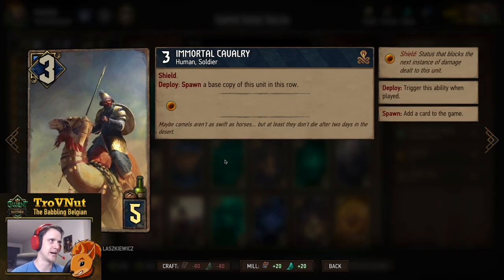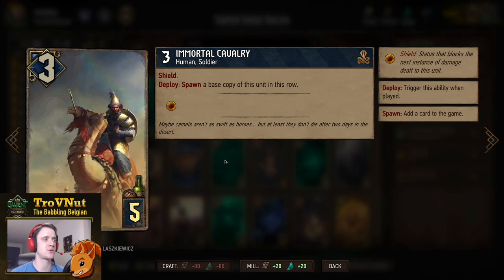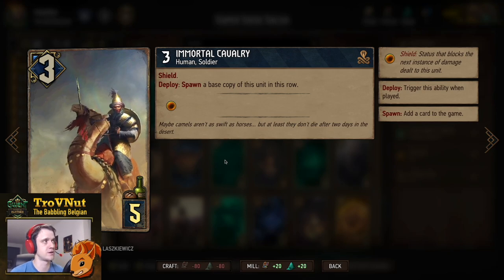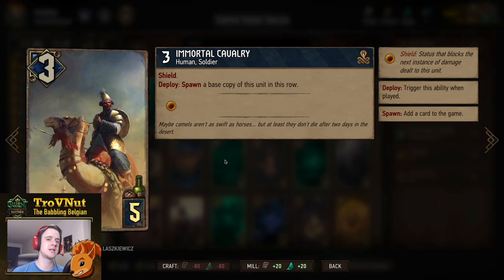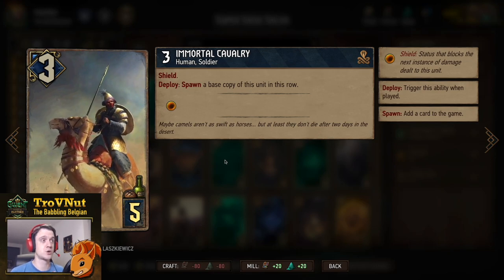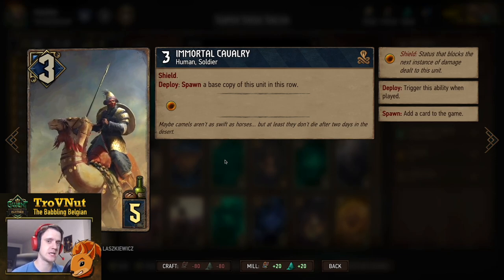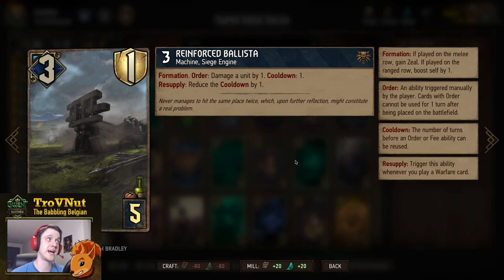On top of that we have the Immortal Cavalry — two copies. The Immortal Cavalry is pretty interesting: six power for five provisions, because on deploy you spawn a base copy of this unit on the same row, giving you two three-power units both with a shield, which is a good defensive measure. That gives you a crew pocket immediately. It doesn't spawn the copy right next to the unit, but at the extreme right of that row, so you can nestle a siege engine between two soldiers in one go — a very good way to get a quick soldier pocket.